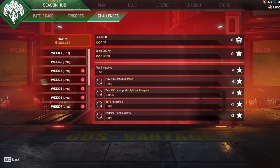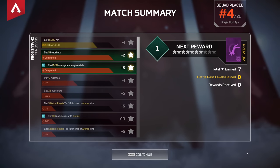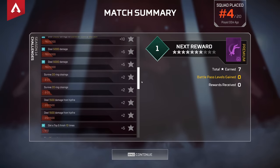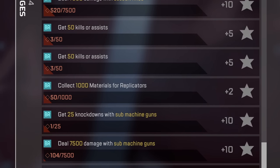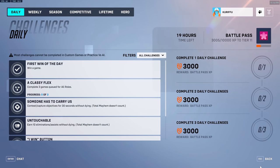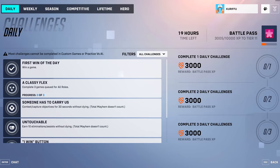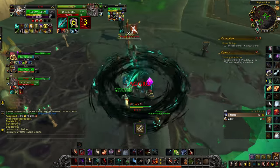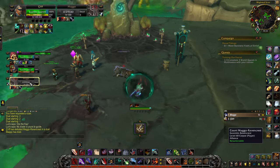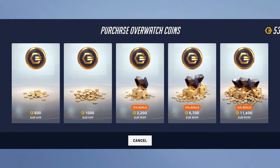Apex mitigates this very smartly by unlocking new challenges gradually throughout a season. Players who want to knock them out the day they're released can do so, but people who can't play for a couple of weeks can come back to a whole arsenal of challenges to complete, and work on multiple at once to catch up. It is very in character for Blizzard to demand players log in every day rather than giving them the option to unlock things on their own schedule — the last few World of Warcraft expansions famously disrespected players' time to bolster playtime metrics for earnings calls. So it isn't the price tags on the cash store that make Overwatch too expensive — it's the time you have to spend to unlock anything of value at all.